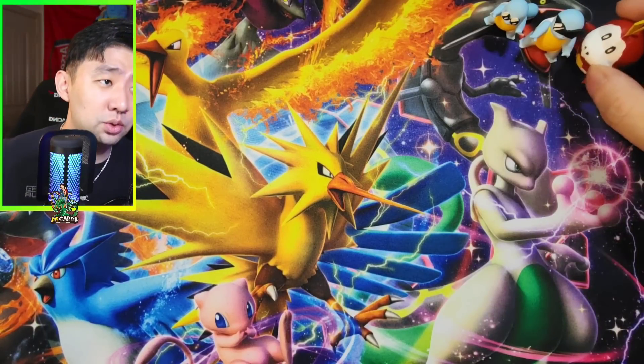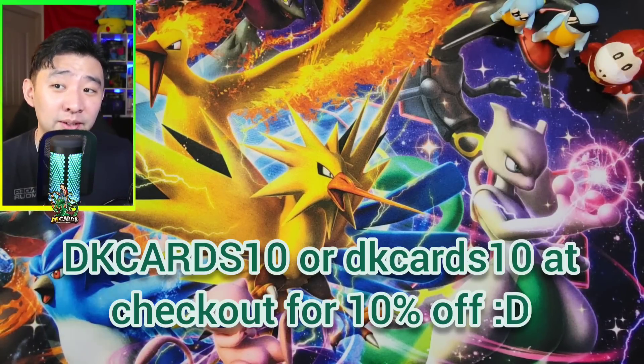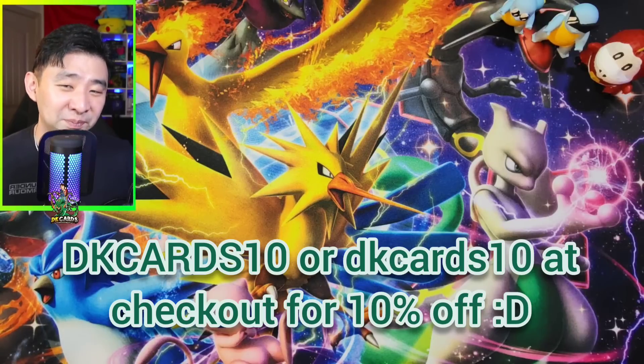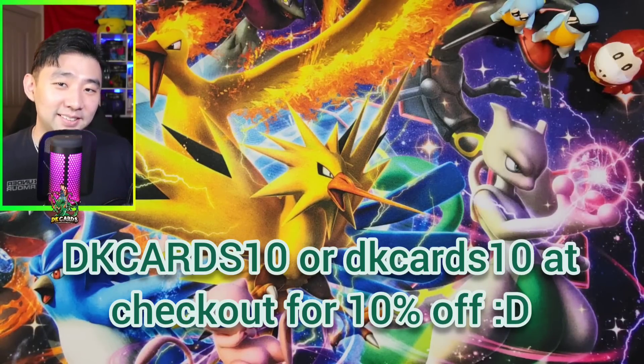Let's get back to this opening. These dudes are really just here for emotional support, because Pokemon packs have tended to give me emotional damage. Hopefully these bad boys will give me emotional support as I'm going through these packs. If you choose to get any of these Squirtle Squads or 3D prints — they have quite a lot — you can click the link down below at the Etsy shop and use my code DKCards10, or just DKCards. The right one is going to be listed below. It gives you 10% off.